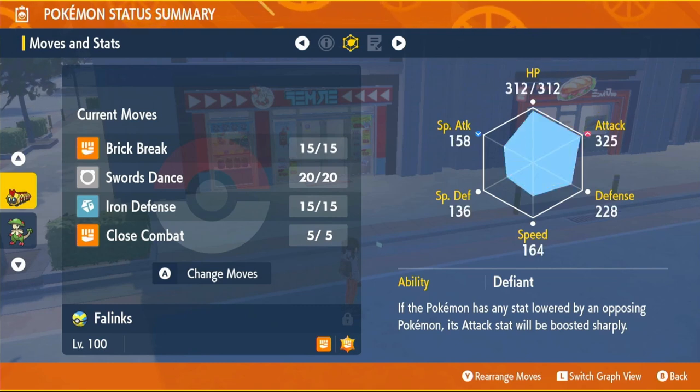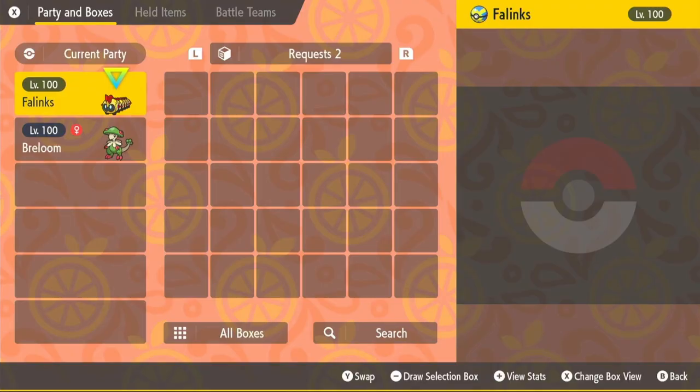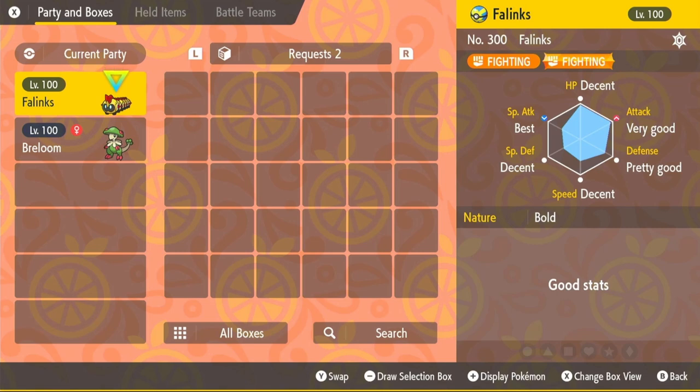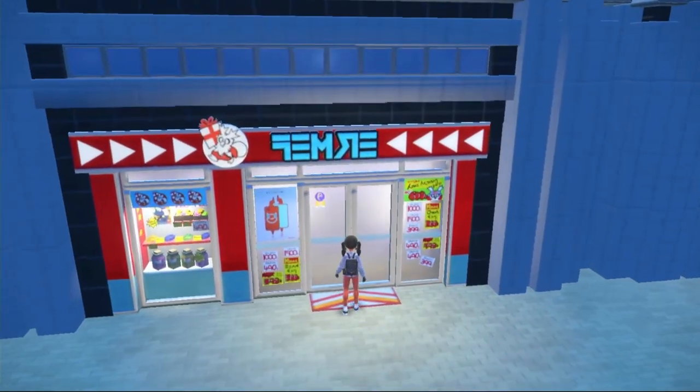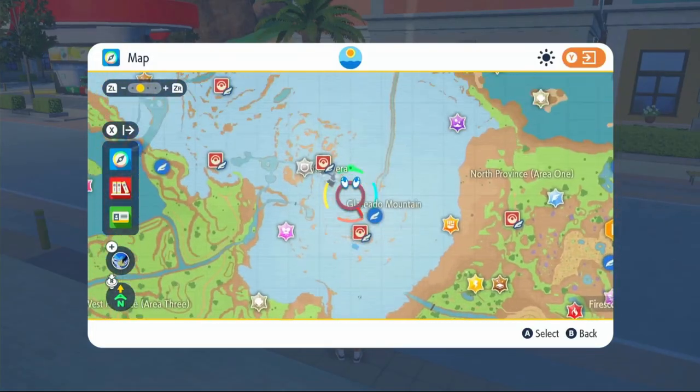After you've got your max EVs, you'll want max IVs in everything except special attack. To check your IVs, go into your main menu, click on Boxes, hover over your Phalanx, and click the plus button to get to your stats. Click it again and it will take you to your IVs — any max IV will say 'Best.' You'll likely need to buy bottle caps from any Delibird shop under General Goods for 20,000 each to max out the remaining stats. Normally you'd buy five per Pokémon, costing 100,000 Pokédollars.